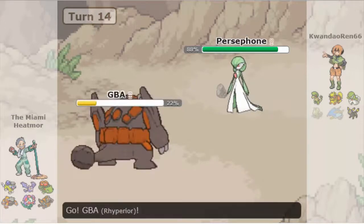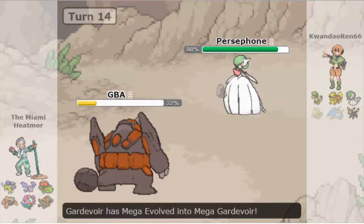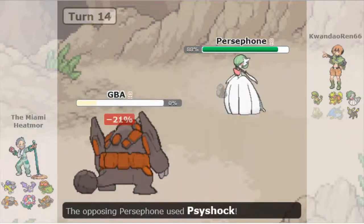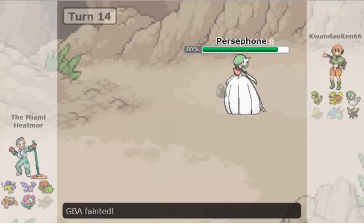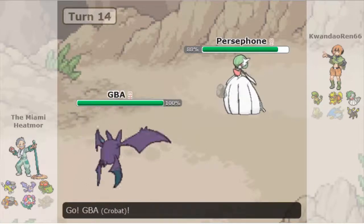Elo goes into Gardevoir, which is going to Mega Evolve and go for a very damaging move, probably Psyshock. Adam decides to sack Rhyperior here, which is probably the best play he could have made. Rhyperior had done its job and wasn't really going to be able to do anything to any of the other Pokemon, so sacking it there is the good play.